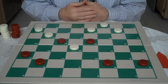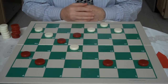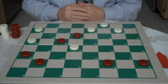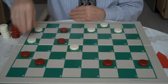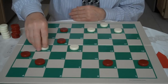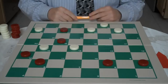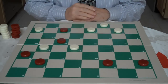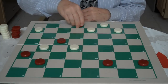Now we're into the end game. Red goes 18-23, White goes 24-20. Red goes 23-27, White goes 20-16. U.S. players have probably wondered how he's going to save that checker on 8. Well, he's not going to actually save the checker on 8, but he does have a plan. 27-31 — gets a king.